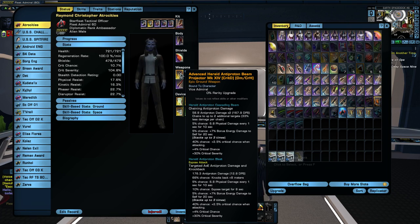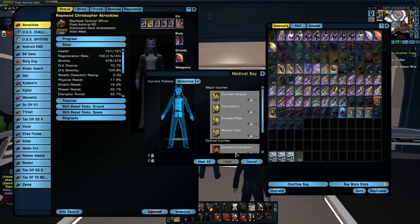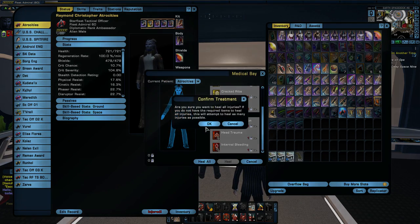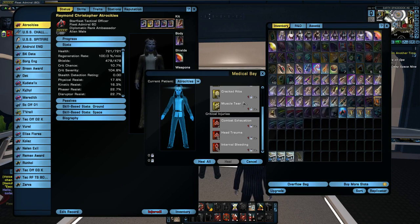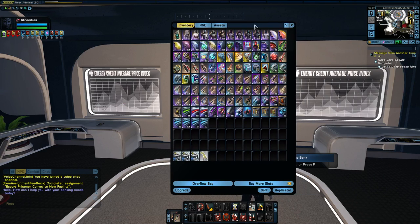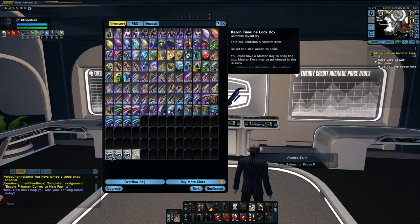I've already upgraded my weapon here to ultra rare — ultimate, whatever you want to call it. I went ahead and upgraded it. Oh, I'm injured now — that happened! Holy crap. Yeah, that's probably why I was dying so easily in that last match. Now I have to go visit the doctor.